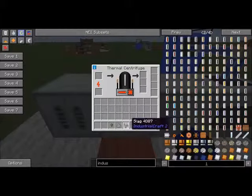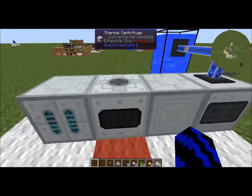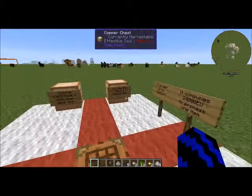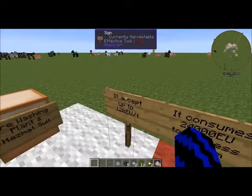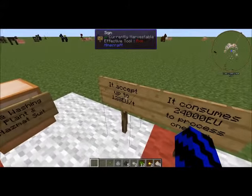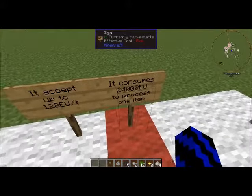Take that out. Last but not least, chuck the slag in. Let it do its thing — the slag will give you one tiny pile of gold dust and five coal dust. Just note: the thermal centrifuge accepts up to 128 EU per tick, and it consumes 24,000 EU to process one item.